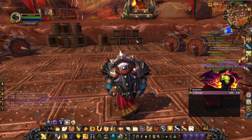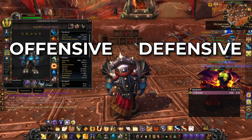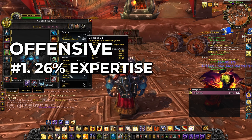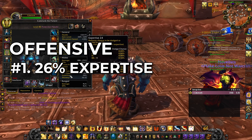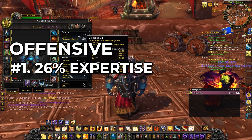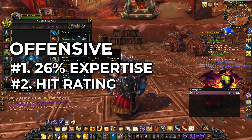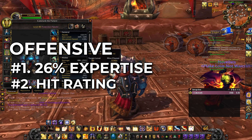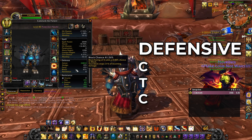For stats, there are two distinct categories: offensive and defensive. On the offensive side, first make sure you have at least 26% expertise — this means the boss cannot dodge you at all. They can still parry you until 56% expertise, but the first milestone is just hitting 26%. Second, make sure you have enough hit rating to avoid missing the boss entirely.